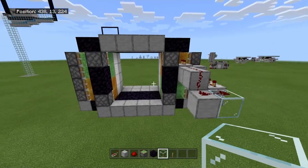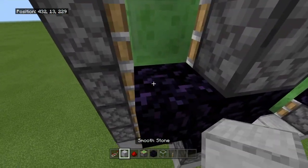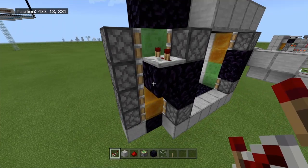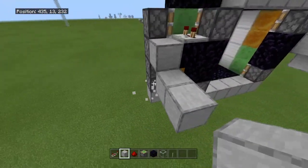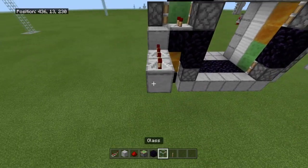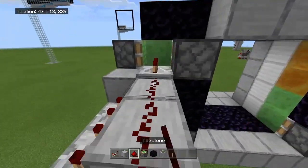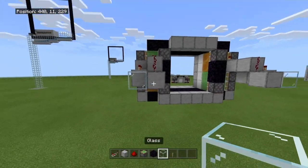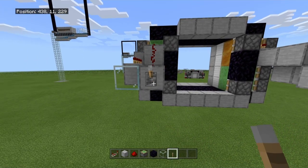Mimic this top part on the other side. On the second slime block down, place a piece of obsidian and a repeater set to three ticks. Place a block right here, go under, out two, two repeaters, three ticks each, then glass. Run redstone out and up. Place a lever and check — it should double extend and double retract.